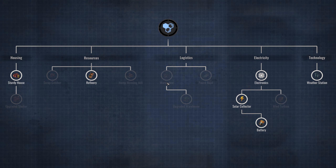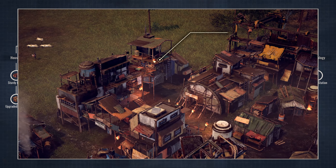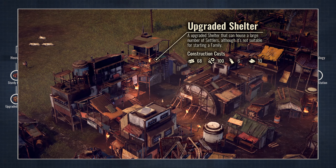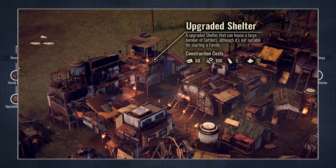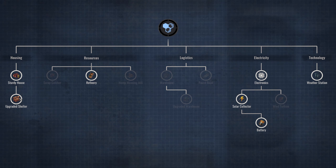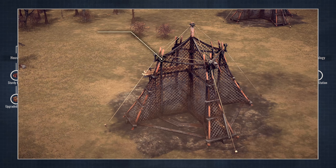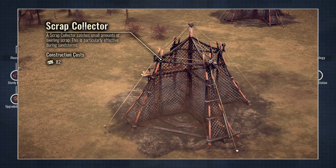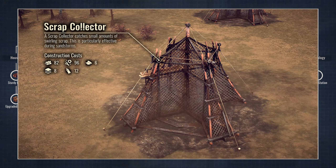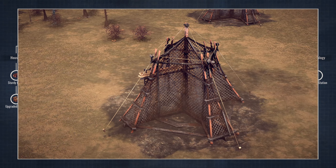Now let's have a look at the new tech. The basic shelter can be upgraded once in order to accommodate even more settlers. This is the scrap collector, another new invention. It catches small amounts of swirling scrap, which is particularly effective during sandstorms.